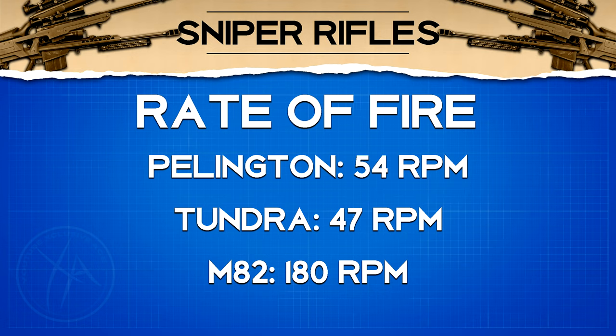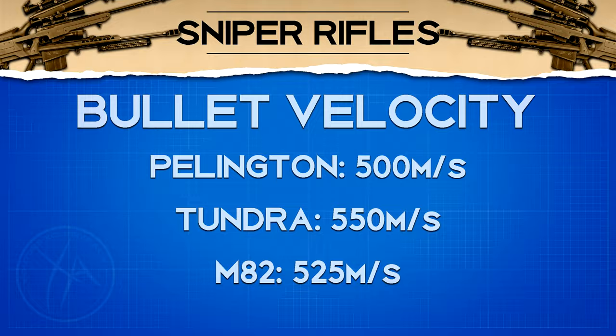Bullet velocity is actually quite low — you'd expect sniper rifles to have high bullet velocity in realistic terms, but for gameplay balance they went quite low. It ranges between 500 and 550 meters per second across the sniper rifles.